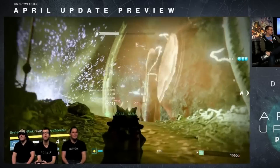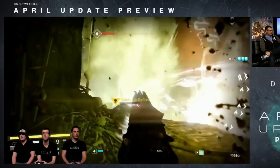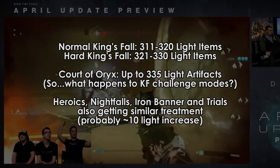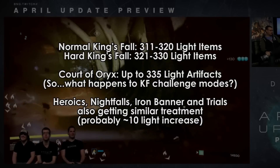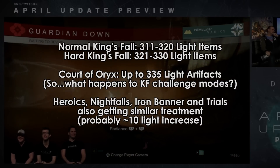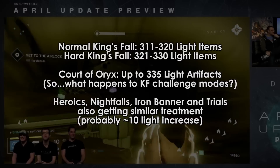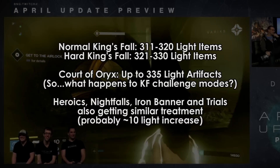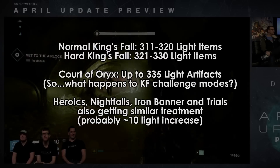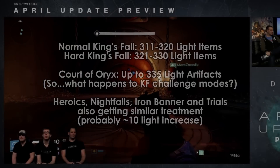While Prison of Elders will be the place to get max light, other Year 2 activities will get an update. For example, King's Fall Normal mode will now drop 311-320 light gear and King's Fall Hard mode will now drop 321-330 light gear. Court of Oryx Tier 3 bosses will now drop up to 335 light level artifacts. The Nightfall, Heroic Strikes, Iron Banner, and Trials of Osiris will also be getting similar increases to their drops according to the April update portion of Bungie.net — by similar increases, I mean they're all probably getting a 10 light level bump.